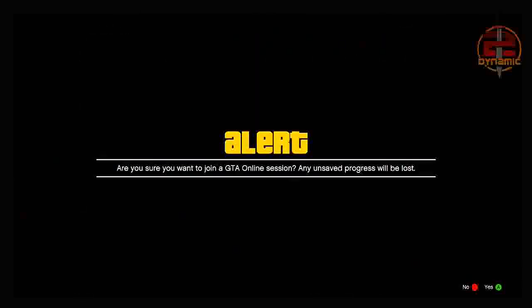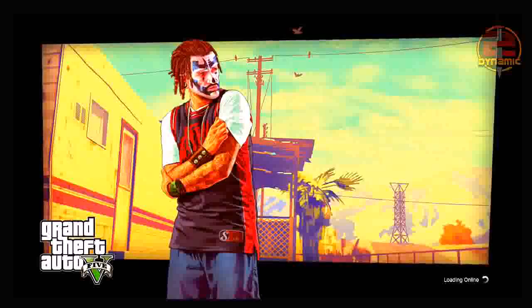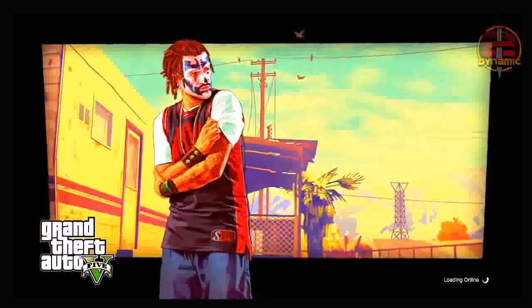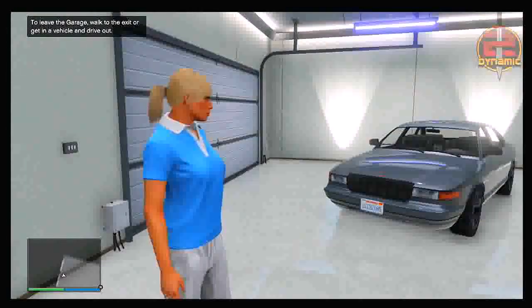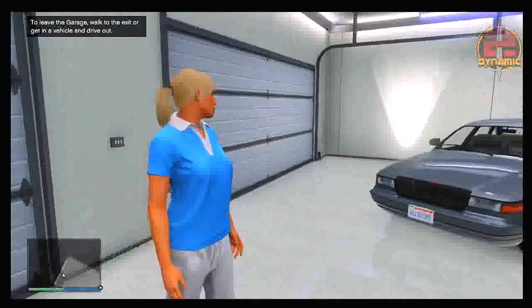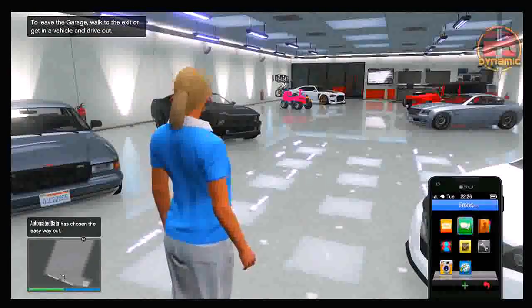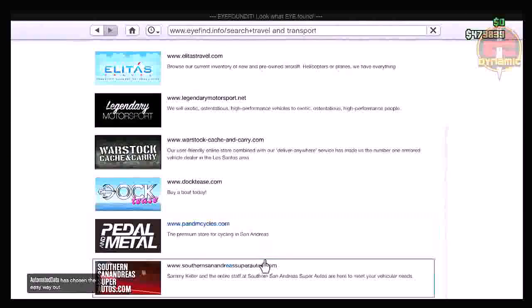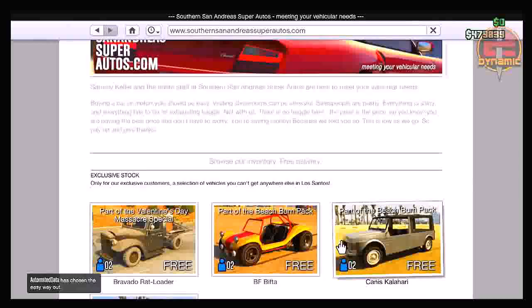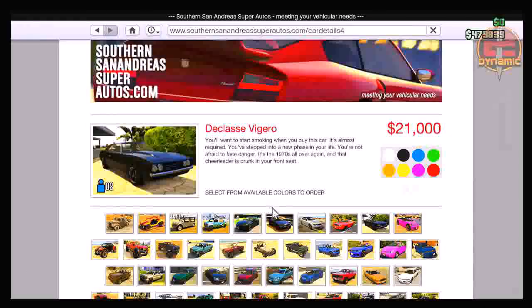From there you can go ahead and buy absolutely anything you want. Once I spawn into my friend's session, I'm going to bring up my phone and start buying absolutely everything. Once you spawn into the game, you can now buy anything you want for free — your money has now completely frozen. Once you buy something, it will not take any money away from you. I actually end up going to my phone and purchasing a Declass, which cost around 20 grand, and it didn't take any money away from me, meaning this glitch has worked perfectly.